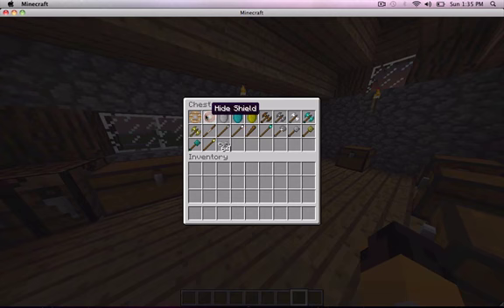Right here, it adds shields, war axes, spears, and maces, and then chains to this game.